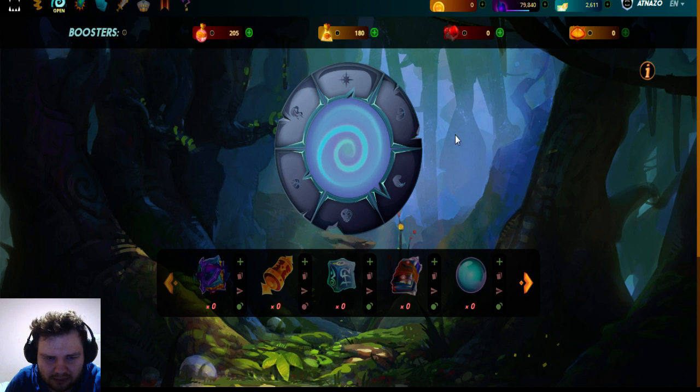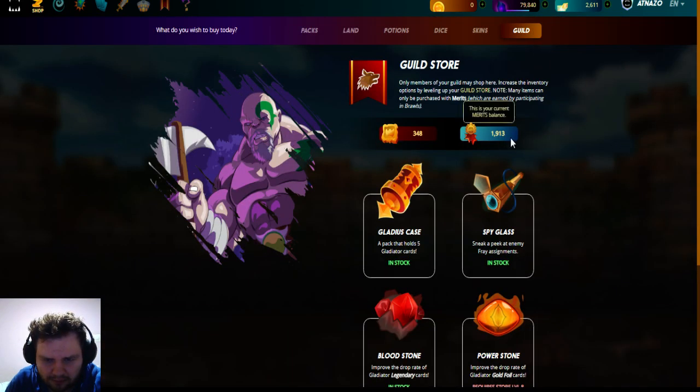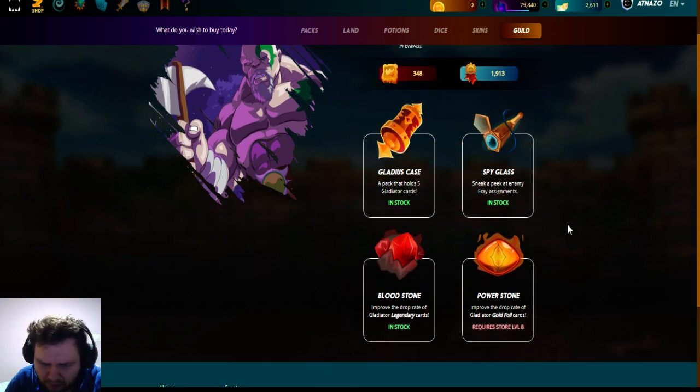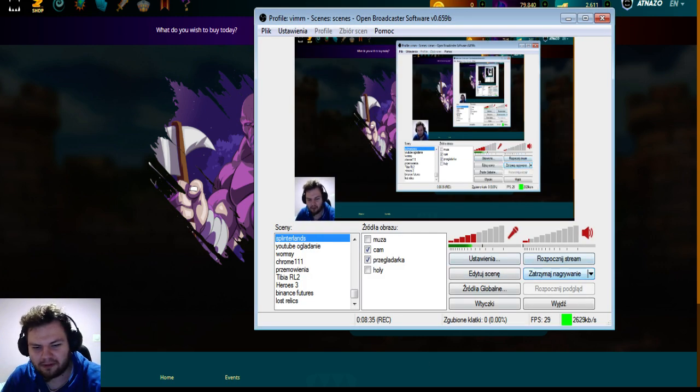Let's see how many merits we have in the shop. We have 1913, so we're going to buy more blood stones — we should discharge all of them. Thanks for watching and see you soon next time in another opening from the Splinterlands shop!